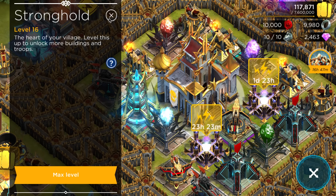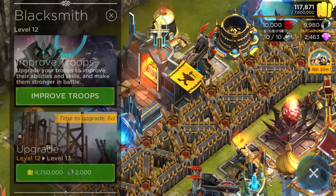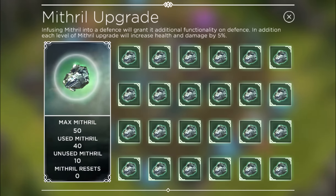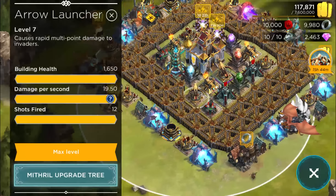Here's what a Stronghold level 16 will do for your base. Along with level 12 walls, you'll gain additional defense levels for your Watchtower, Skywatcher, Bunker, Flare Tower, Aerolauncher and Catapult. And as we mentioned before, you'll also be able to upgrade your Blacksmith and Troops at level 15 to help you take on this unmatched defensive power.